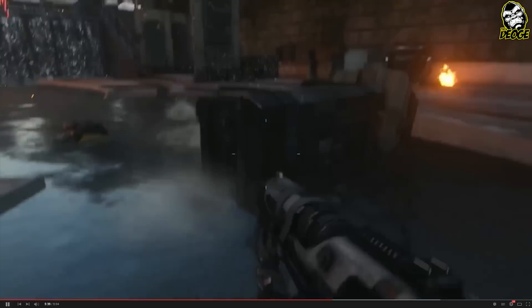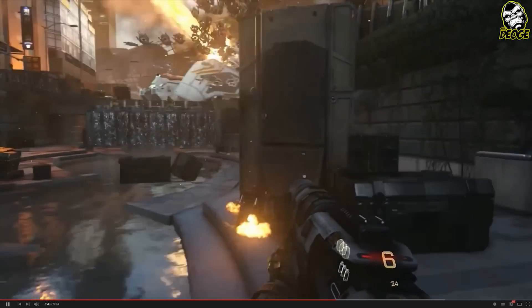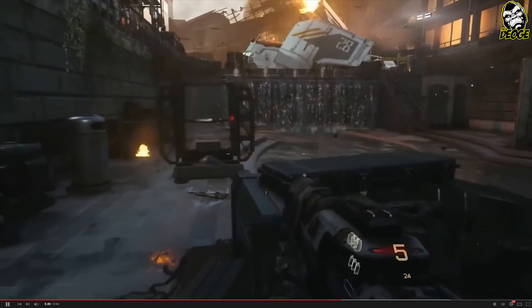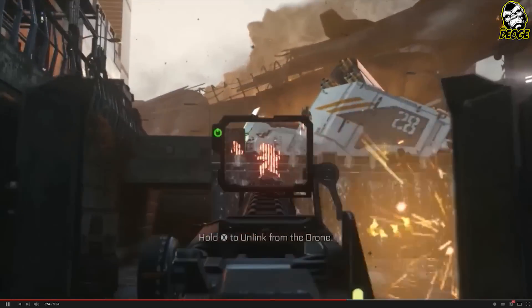Now he's switching to a shotgun — you can see it's an energy blast shotgun and he's blasting these guys with it. He also had — you see how he was able to quickly shift side to side with that strafe, kind of like in Titanfall where you can jump side to side. Now take a look at this drone.